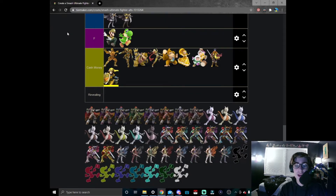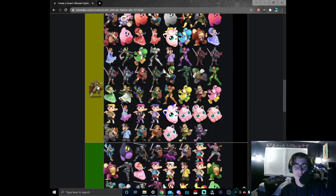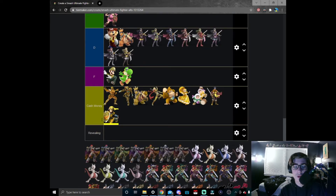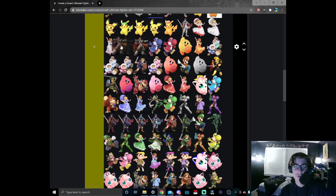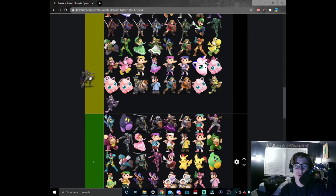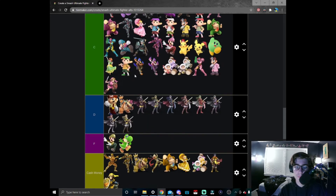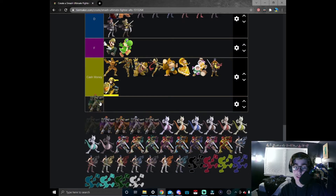Time for Ganondorf. We're gonna move Mr. Warlock guy over here in B tier. I'm not sure what to call this one — he has a purple one but I don't want to call him purple Ganon because there's another purple Ganon. I think I'd use it more over the original so he goes here. Blue Ganon — I kind of like this one; it's a little disturbing but I kind of like it, so we'll put him here in B tier.